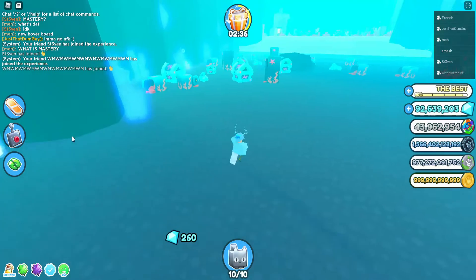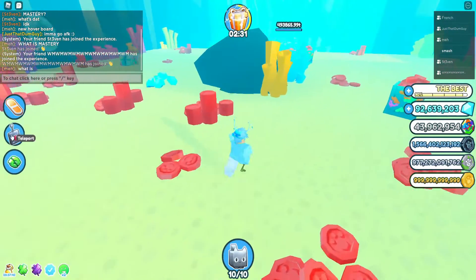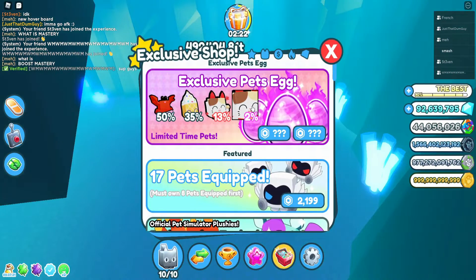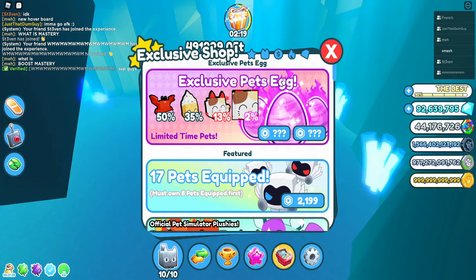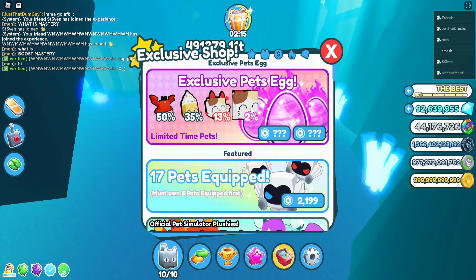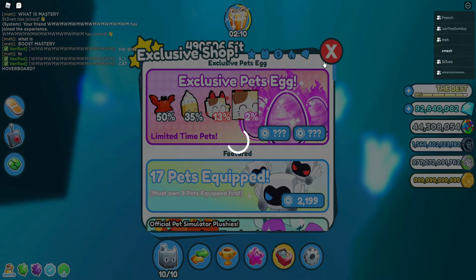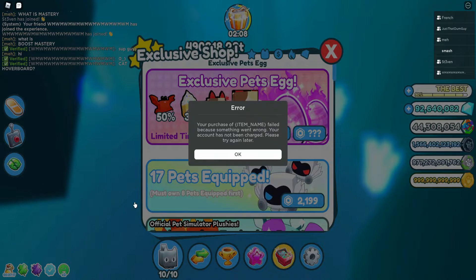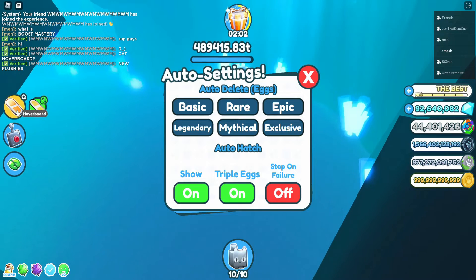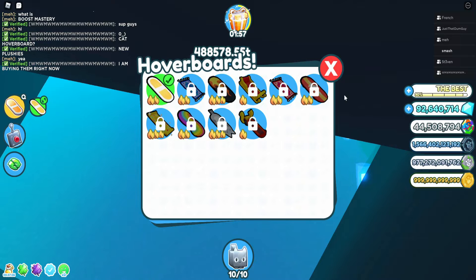I'm not sure if they added any new eggs in this area. I had to also check out this special pet's egg — it looks like a cupcake kitty, or whatever that is. That 2% is for Robux. I don't know why it says question mark. Looks like you can't purchase anything right now. The cat hoverboard and steampunk hoverboard are here.